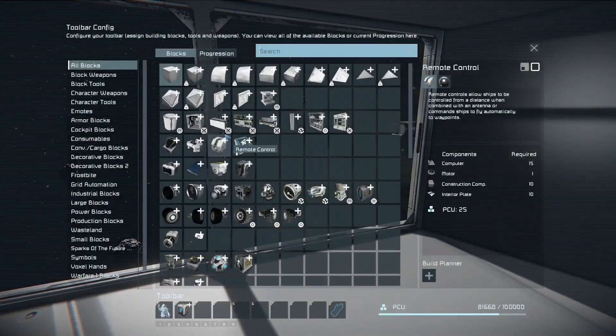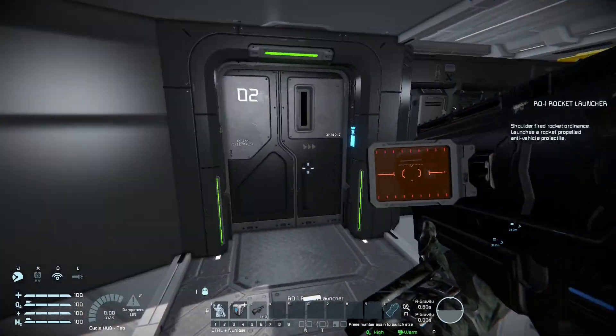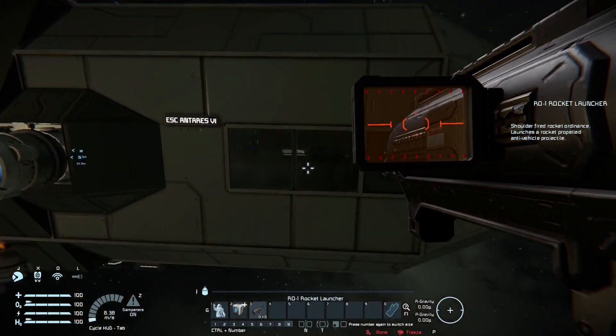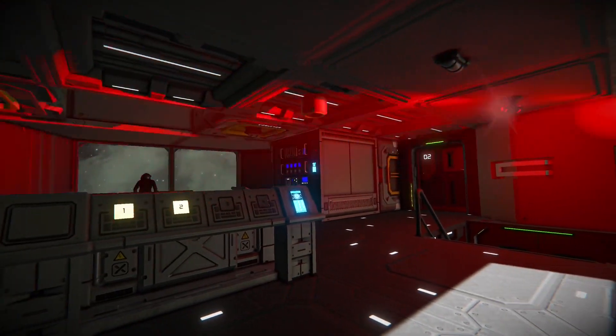So let's test this out. Let's get a rocket launcher and blow up something on the ship. Let's try shooting that block right there. And it's been destroyed, and the red alert system on the ship has gone off.